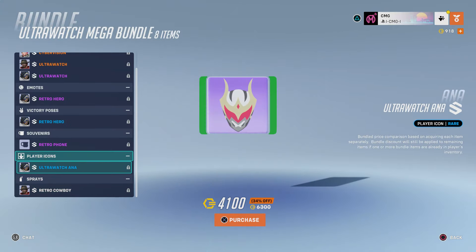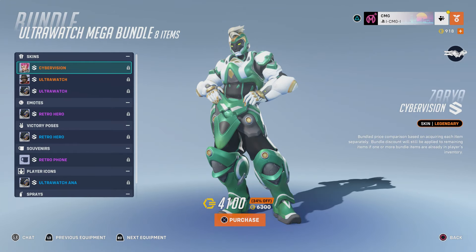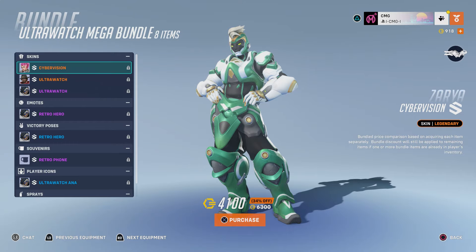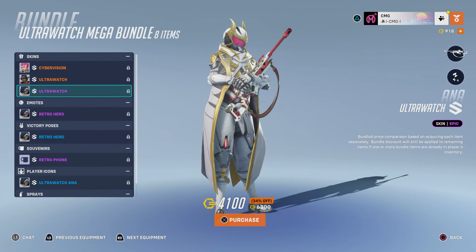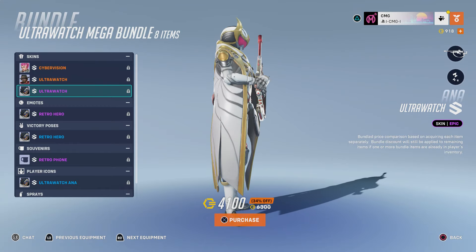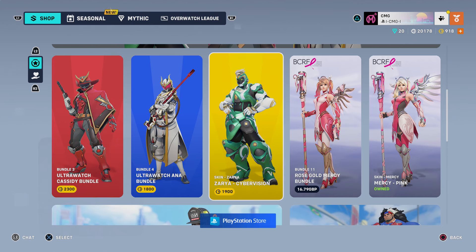That's pretty much all of the content that you get from this bundle — you basically get three skins. Two of them are legendary, one of which is a recolor, and then you have this one which is an epic skin. I'm not sure if it's worth 4100 coins though — it's a little bit too pricey. But then again, what isn't pricey in Overwatch 2.